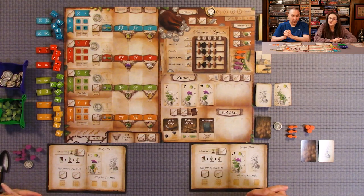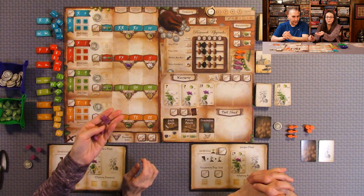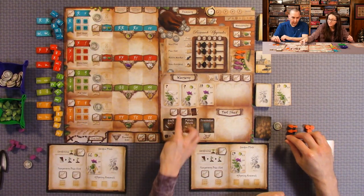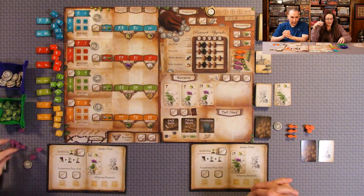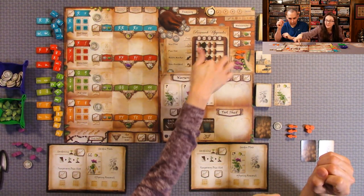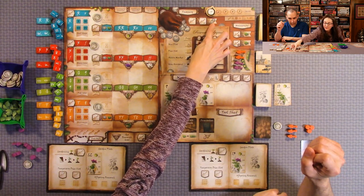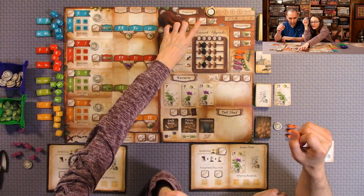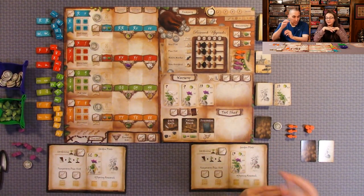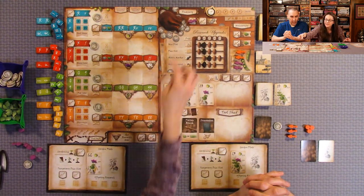First you have your action phase, and there are many different actions you can do — shown by your shovels. All the little shovels on the board indicate something you can do by placing your action marker on it. The only one you can't do during the worker phase is the research upgrades — that's its own phase. These shovels here are used to get more coins. In a two-player game, you can't play on the four-plus-player spaces. So we only have one option to get coins — if I place my shovel here during the action phase, I can get two coins.